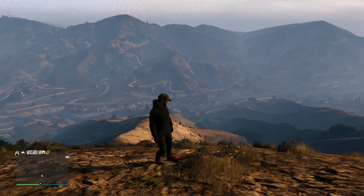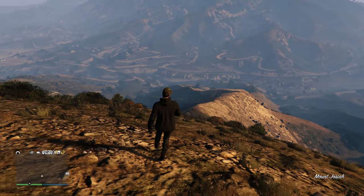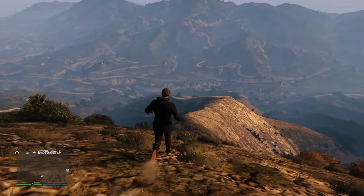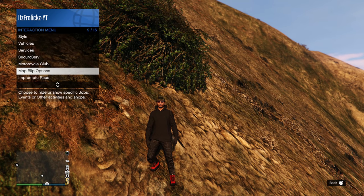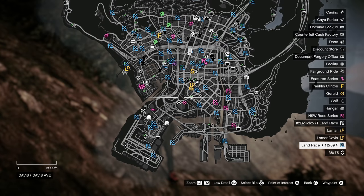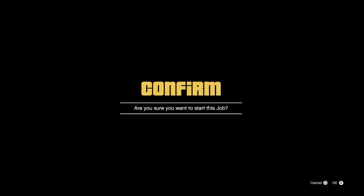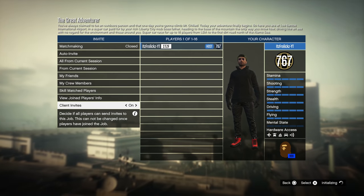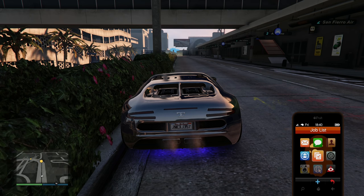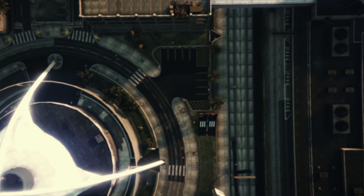Another trick I use all the time — after races or missions when I spawn on top of a mountain, jump off the side, kill myself, and still spawn on the mountain — is a quick way to teleport to any location you want. Go to your map blip options, then jobs, then land races, and select show instead of hide. Find a land race near the area you want to teleport to, click square and start job, load in, confirm the settings, actually start the race, and once the countdown ends quit the job. You'll spawn wherever that race was located on the map.